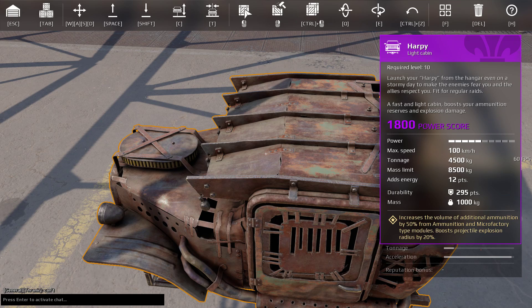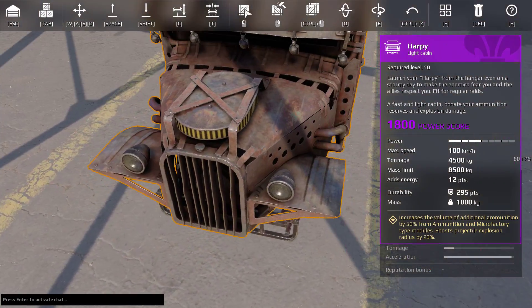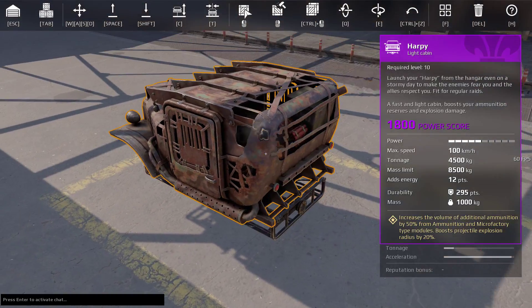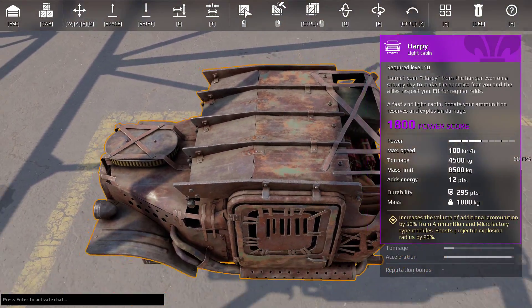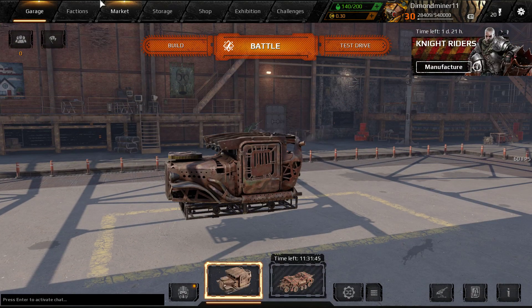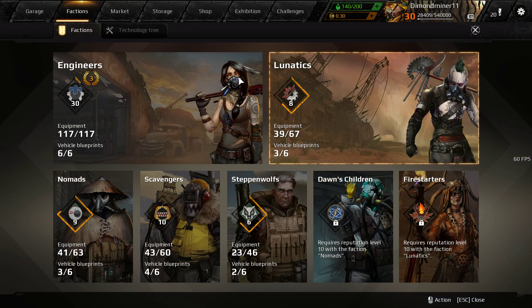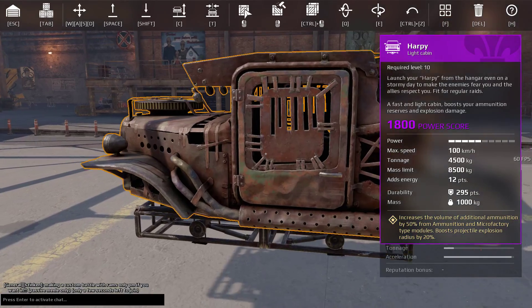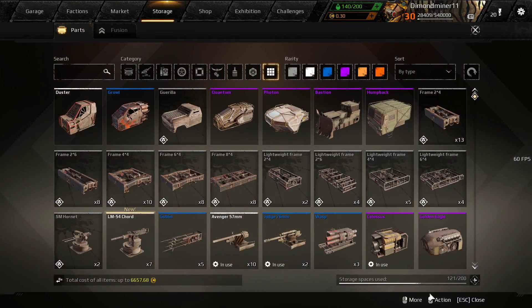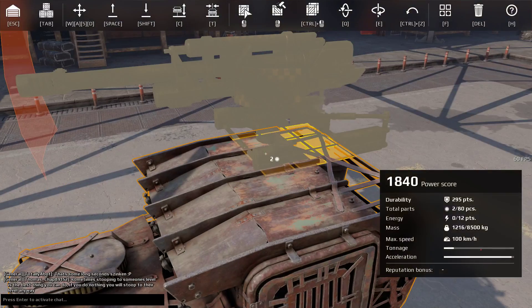An 8,500 kilogram mass limit with a measly 4,500 kilograms of tonnage. So this is more of a cabin to be used with a glass cannon build instead of anything that's worthwhile armoring. This cabin would also be good for drone vehicles using the rocket launcher turret and the rocket launcher drone, as well as the fuse. It would definitely be good for those weapons, and also good for the wasp or any other weapon that shoots explosives, like cannons.